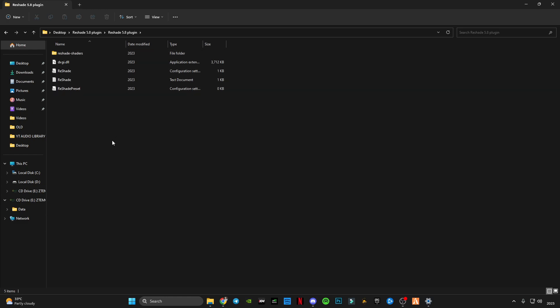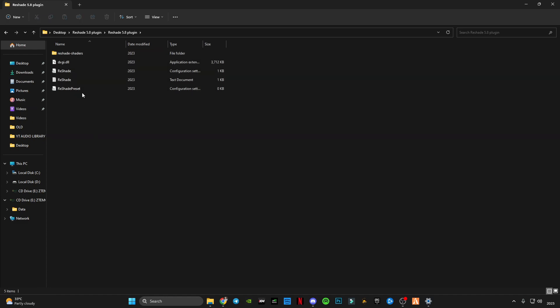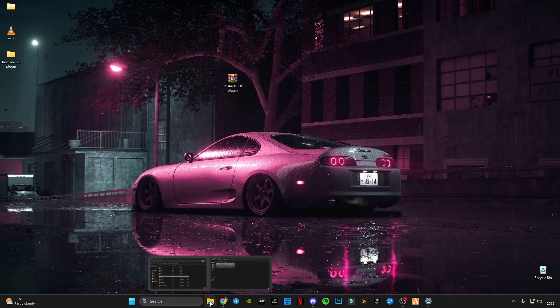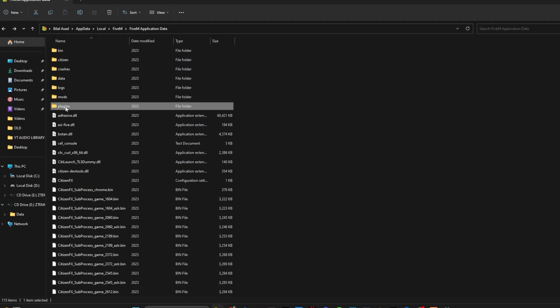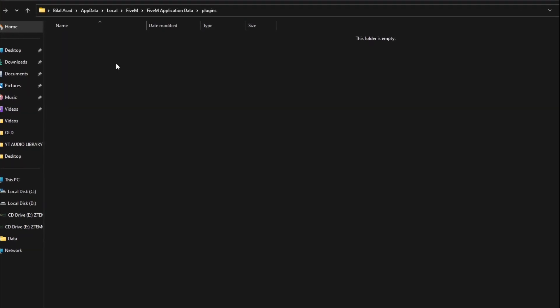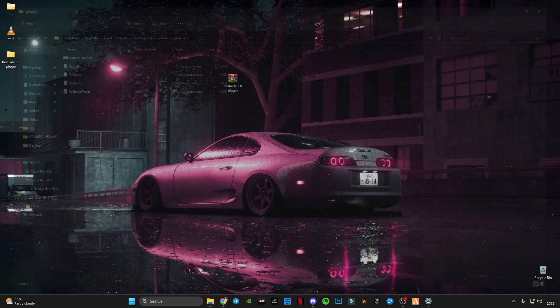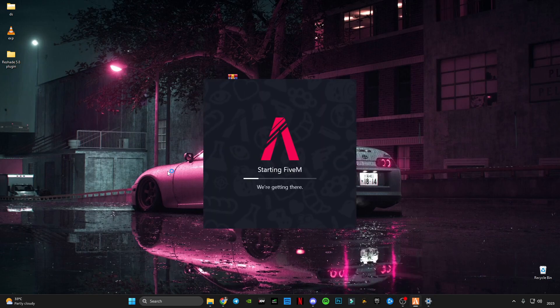Here you will see the ReShade 5.8 plugin. Many people have been finding it hard to find where to download this 5.8 version, so I have provided the link below. You will have to copy these plugin files, then in the FiveM plugins data folder, paste these files. After pasting, open FiveM again and let's see if it works.